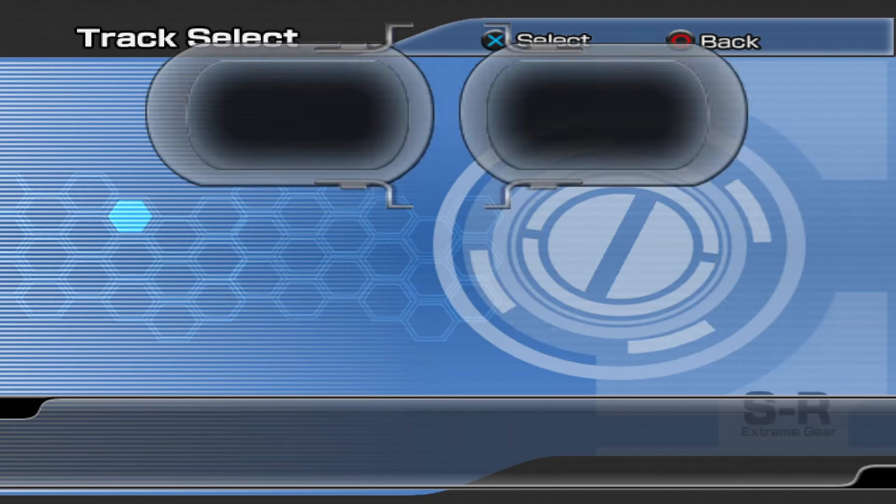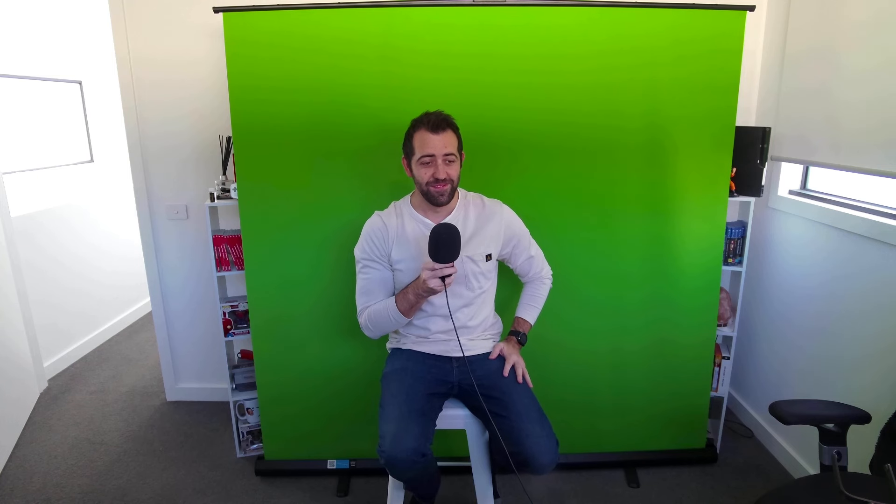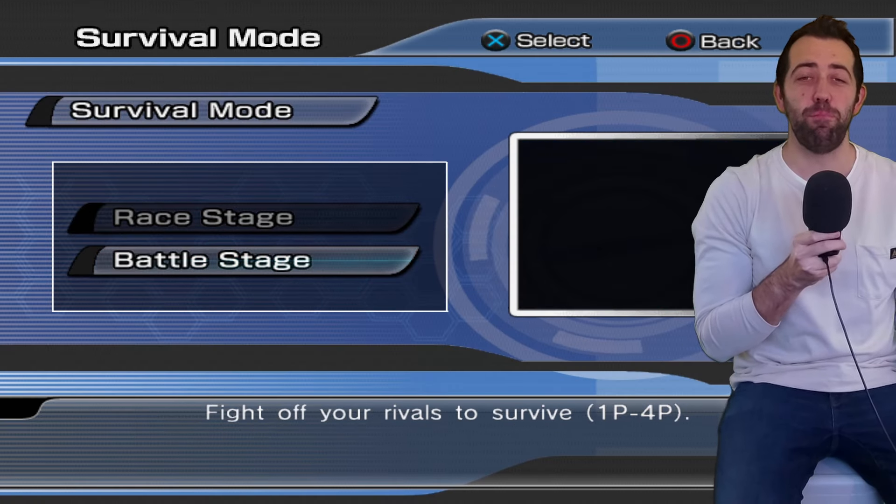There are normal race modes where you can pick a course and just race different characters. There's a tag mode for you and your friends to race — imagine having IRL friends. And then there's a survival mode, which is kind of like Mario Kart's battle mode.